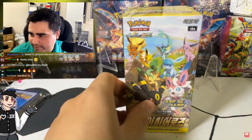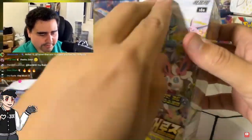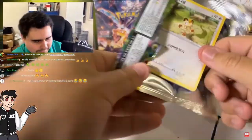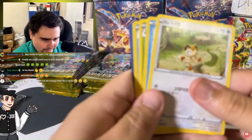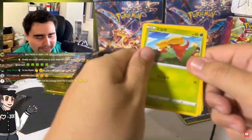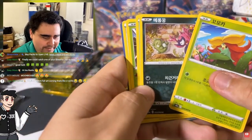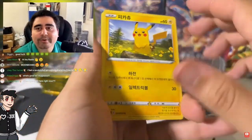Come on Umbreon, come on Umbreon — cook for us, please! Let's do this once again, family. Good luck, here we go! Let's start weak. Let's see — do we have something? No, we have the Zorark. Does anyone know if there's a regular full art Lady, because Lady is in this set?